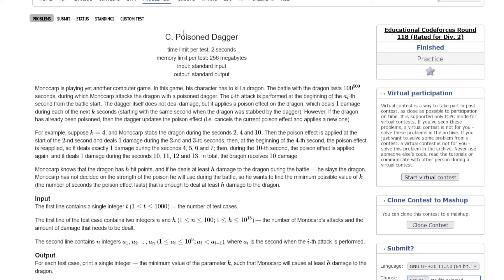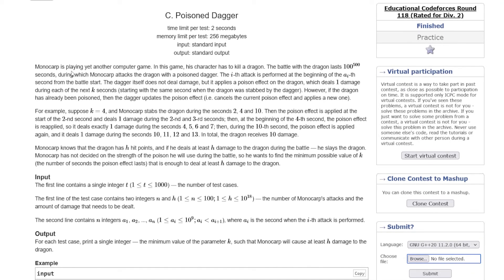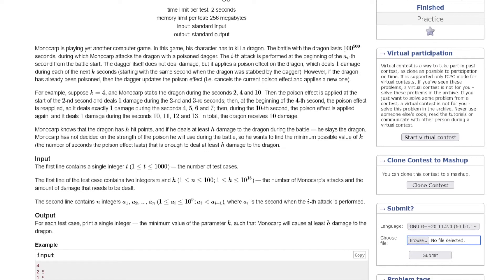The question name is 'Poison Dagger.' Monocarp is playing a computer game where his character has to kill a dragon. The battle with the dragon lasts 100 to the power 500 seconds. During this time, Monocarp attacks the dragon with a poison dagger. The attack is performed at the beginning of the i-th second from the battle start — so A1 is the first attack timestamp, A2 is the second, A3 is the third. The dagger itself does not deal damage, but it applies a poison effect on the dragon which deals 1 damage during each of the next K seconds.